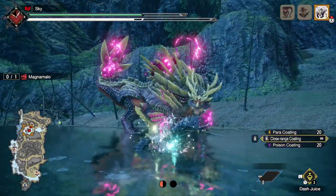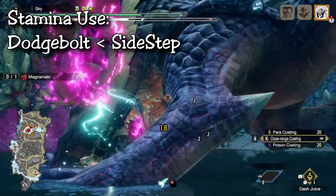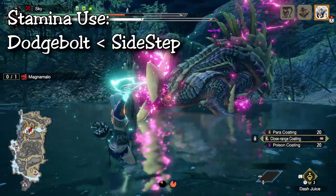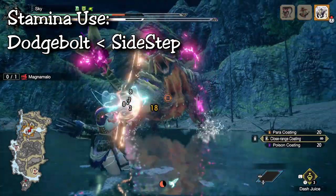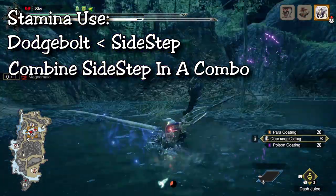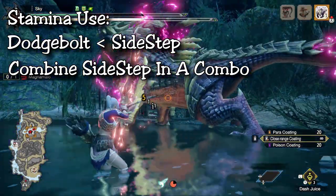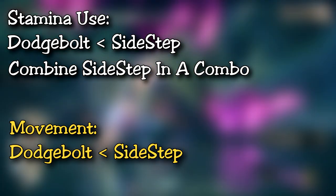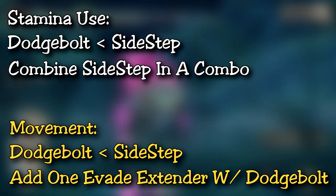Now let's compare the two and talk about their application. First: stamina. Dodge bolt uses slightly less stamina, so you can spam it a bit more often than the charged sidestep, but primarily it's there to help you counter attacks more quickly. For optimal DPS you don't want to be dodge bolting multiple times before shooting arrows. With charged sidestep, it takes a bit more stamina so combine it into a combo by charging your bow and skipping level one, then attacking at levels two to four. In terms of movement, dodge bolt has a much smaller movement distance — I'd highly recommend at least one evade extender, and two if you can fit it.